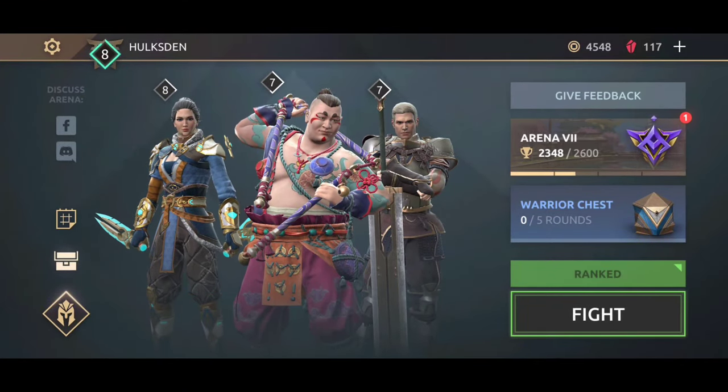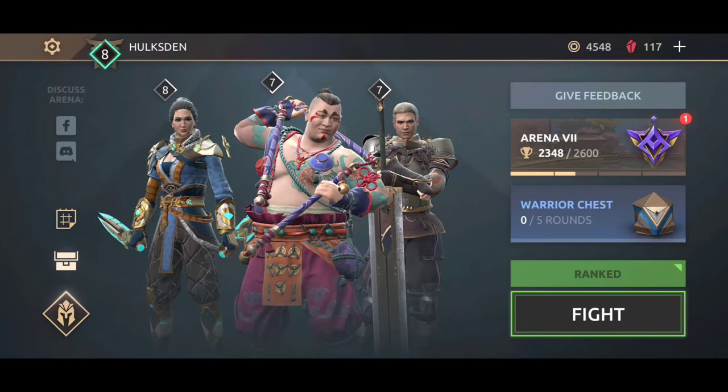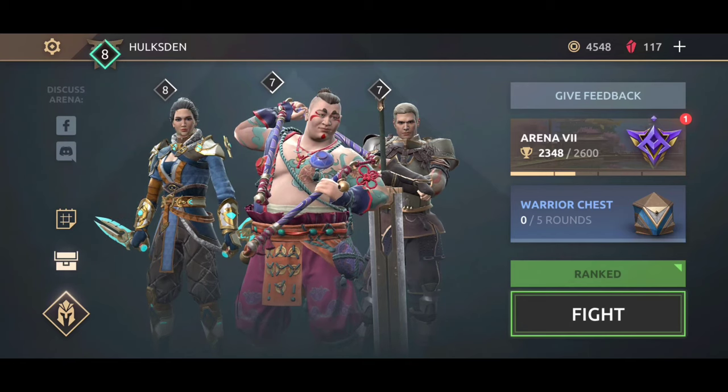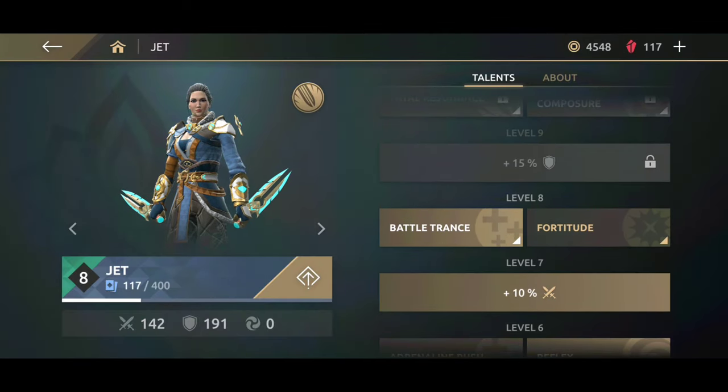Welcome back to another Shadow Fight Arena video. This time it's going to be the 100 combo technique for the Jett character. There is no skill involved in this gameplay, just some good old spamming. To do this, you just press and hold the kick button and Jett is going to do the rest.